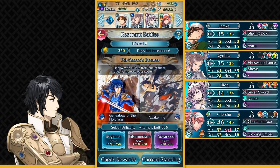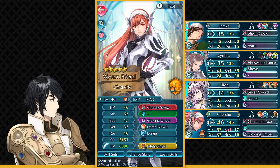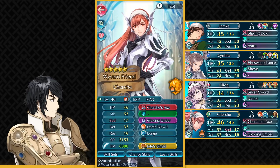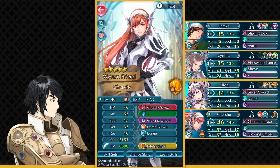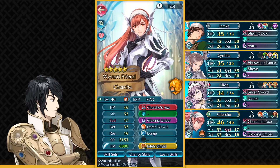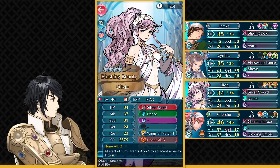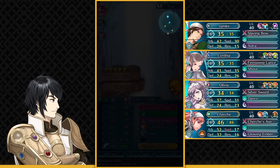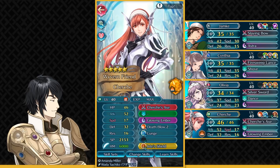You could also run Attack Tactic. And finally we have the MVP unit of this team — she can also be replaced actually. So Cherche here, and I know this is not a neutral IV Cherche because I've got Plus Attack IV. I think most people who upgrade wait for that IV, but if you don't have Plus Attack IV, there is a workaround. All you need to do is run Attack Smoke on slot C and run Attack Tactic Sacred Seal on Olivia. Right now both of those fodders are available in the limited Ephemera pools — Kaze with Attack Smoke and Legault with Attack Tactic. So Attack Tactic could be run on slot C or on the Sacred Seal slot. If you're running Attack Smoke then you don't need Drive Defense on Olivia, so you could easily run Attack Tactic Sacred Seal. On Cherche you need Dead Blow 2, Glowing Ember, and Lunge — these are very cheap 3-star skills.